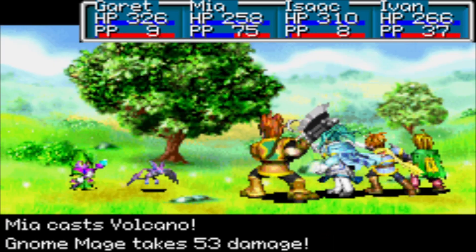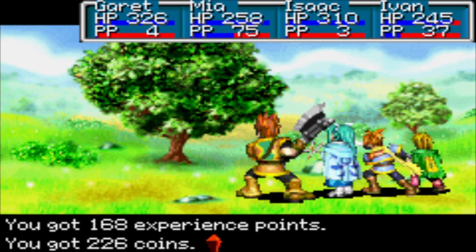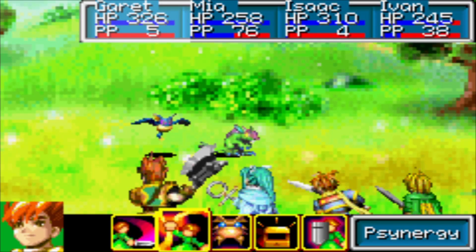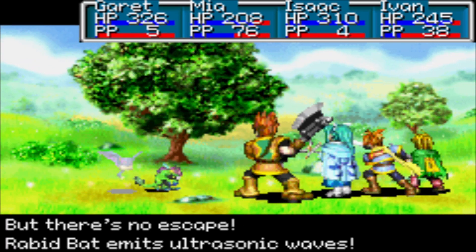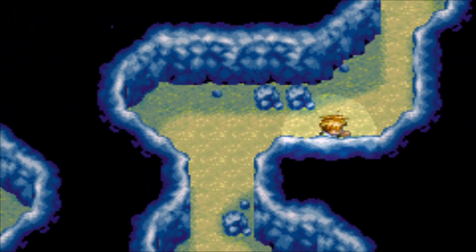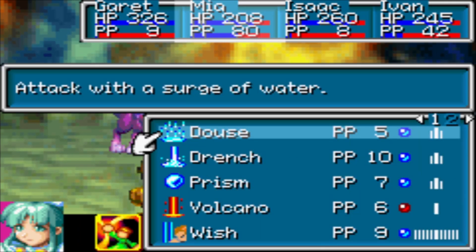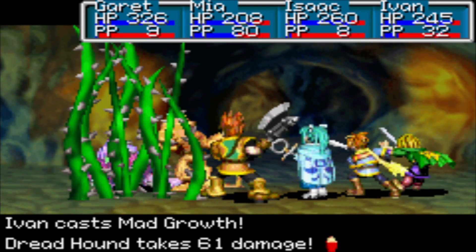Volcano! Throw some stars at him. The one time I actually tried to run away from a fight and I actually can't get away. There we go. So that's how running works - sometimes you can get away, sometimes you can't. And we're here in Alt Miller Caves. Dreadhounds and golems - gotta love this part.